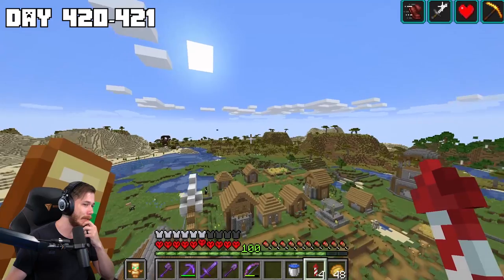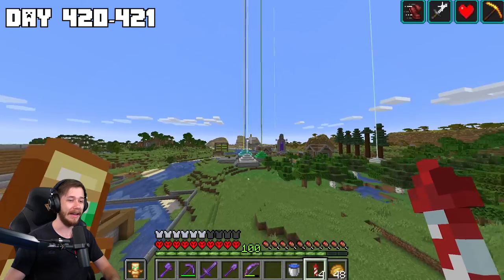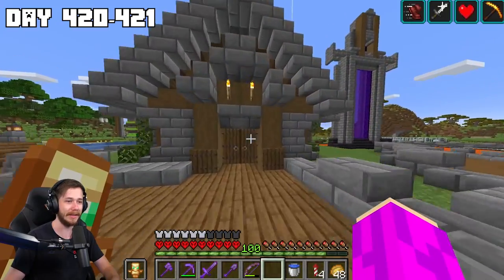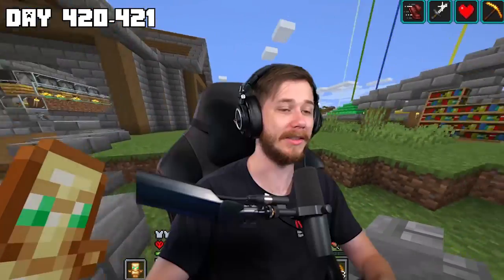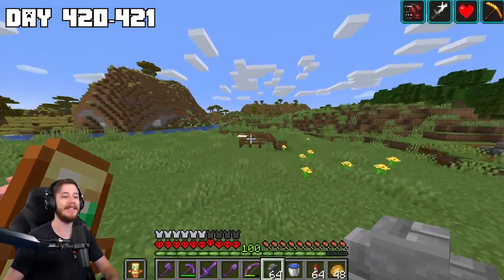Day 420 — nice. Now that leveling is out of the way it's time to begin on some more projects. What I'm thinking about doing is a bit of a risky one — I'm thinking about starting a zoo. I want to get some fireworks actually. I've built a zoo in the past in my OG hardcore world, which a lot of people are still asking about — honestly it's just on hiatus.